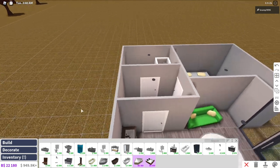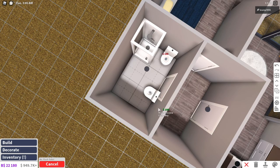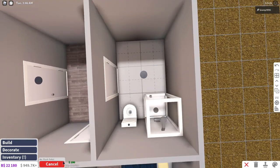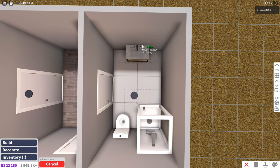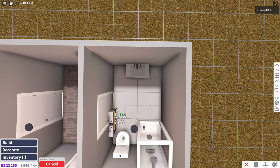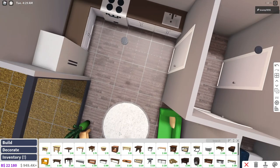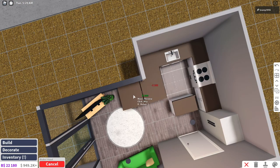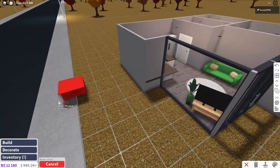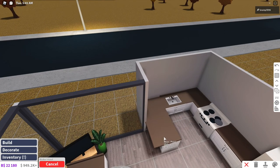Of course we still have the bathroom to take care of. The cheapest toilet will do because you don't actually need it that much — you can always shower or brush your teeth. For the sink, I might go for a little bit more expensive one — maybe one of those with a mirror on top, yeah that would be nice. We still have some room left to add a little dining table. It will go through my walls — I hate how it does that — so we'll move it back a little bit just so it doesn't go through the wall.